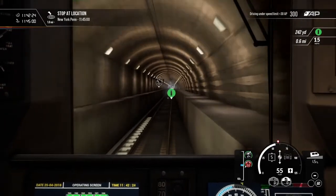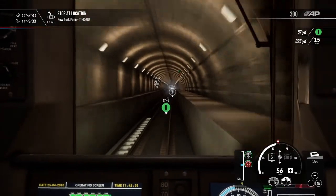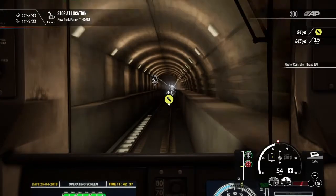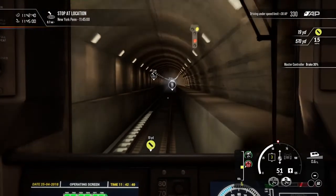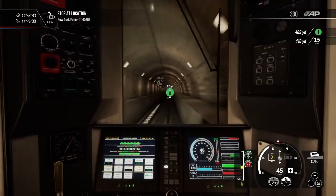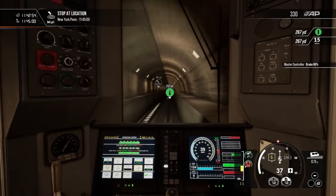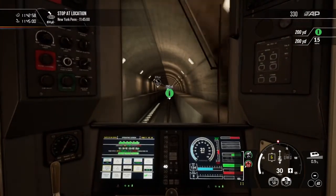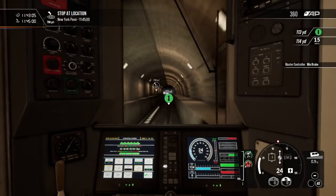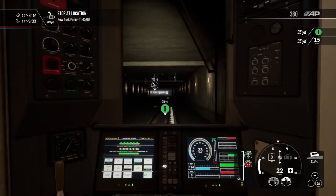We've got a 1.5% gradient here going uphill, so we're going to have to give this a little more juice. Actually, let's put them in breakdown and start slowing this down, because coming up we have that 15-mile-an-hour speed limit on us pretty quickly. Slow this down quite a bit. We're going uphill again — it seems like we should be losing more speed, but we're not going that fast.